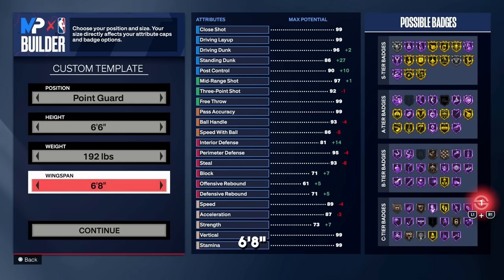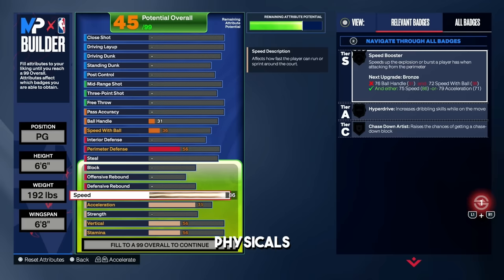The reason we go with a 6'8 wingspan is to get that 92 three-ball and get that silver limitless range — that's the main reason. For speed we're going to go 86, and the reason is for gold speed booster. That is the main reason why we go for an 86 speed.